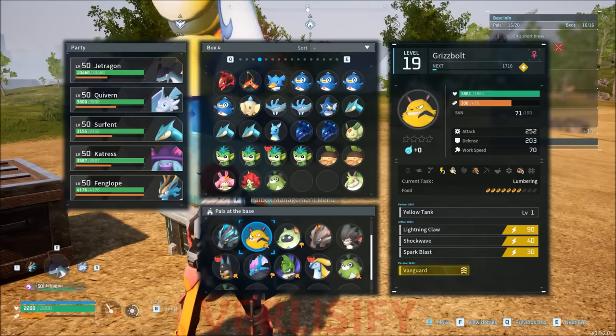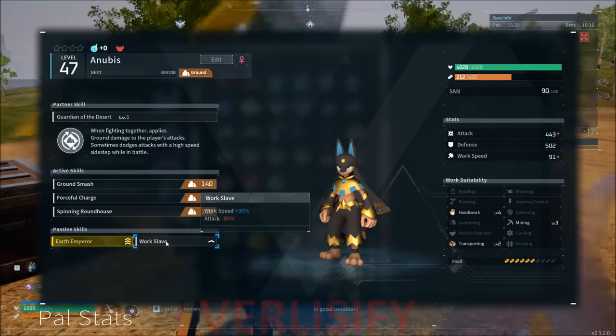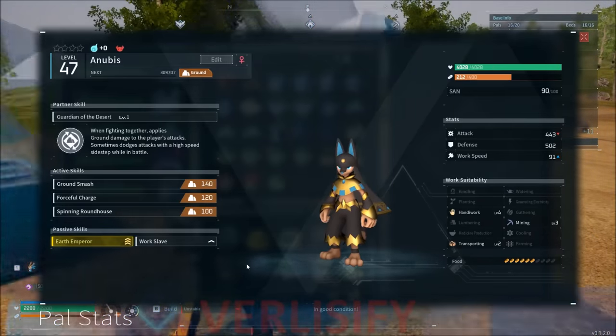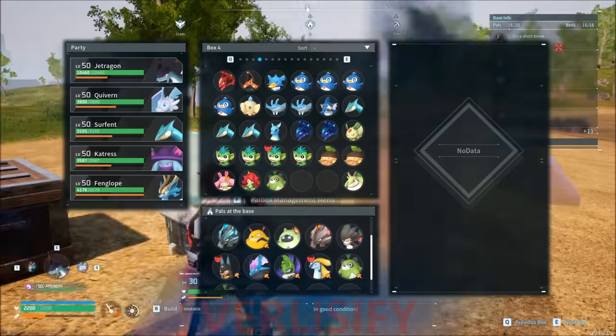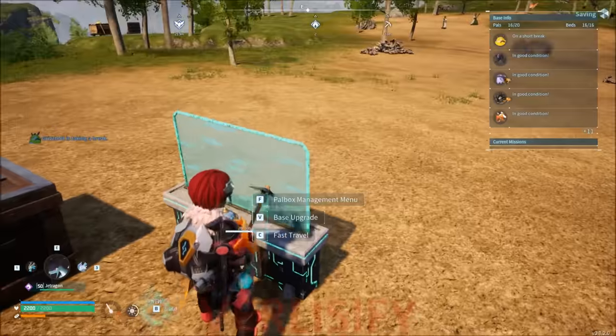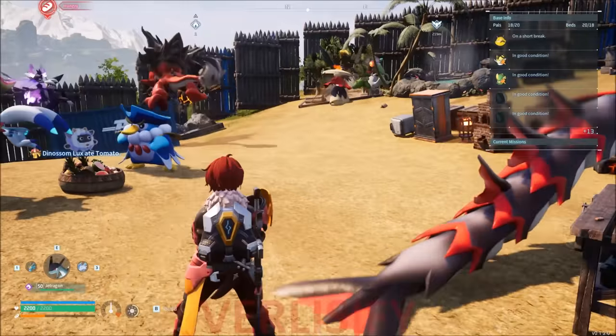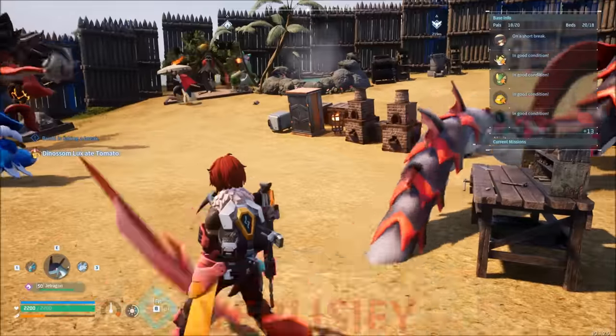The traits really matter depending on them — you definitely want work slaves. Your transport pals being fast — having speedy passive skills also makes everything more efficient. But for starters, I think this is good. Then you can just drop off all of your ingots at the other base, and that frees up a lot of space for raw production and crafting, putting the extra things you need in this base potentially.